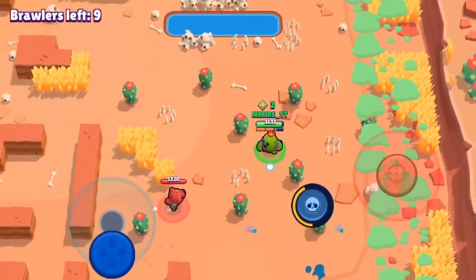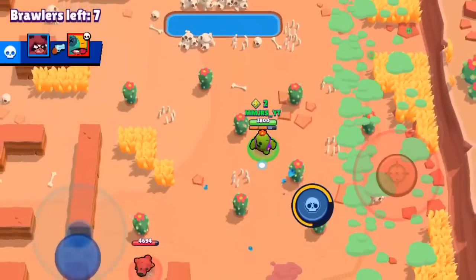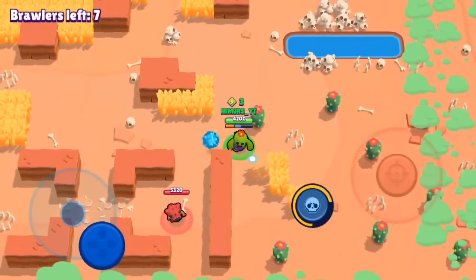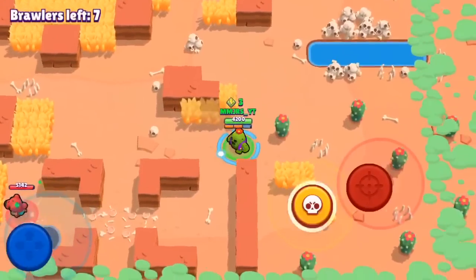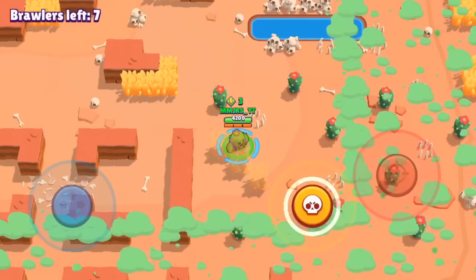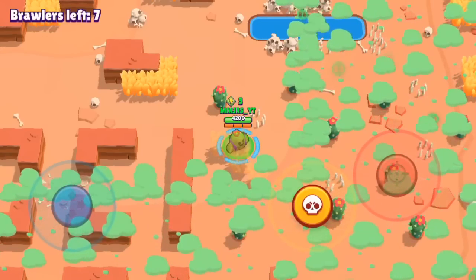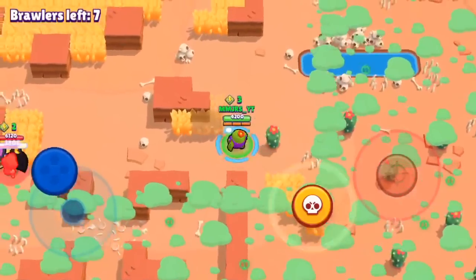So first off, we're doing the 5000 trophy match. We're playing in Feast or Famine. Spike was so hard to push after 4900 trophies — I hit a barrier and could not push him — but we found this game mode that was super easy and quick. I've just pushed him to 5000 trophies. Here I'm just camping in the bushes, trying to get to 5000 trophies as fast as possible because a lot of people die very quickly and I can gain trophies fast using this strategy.